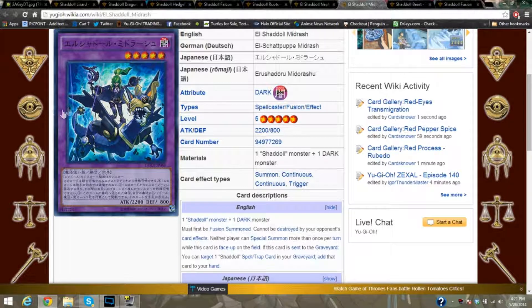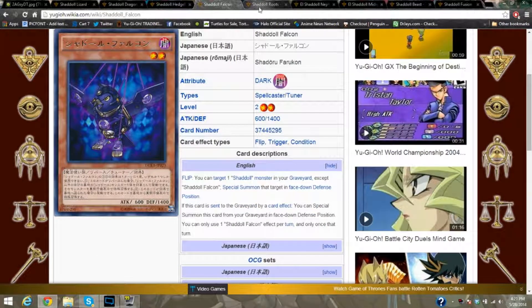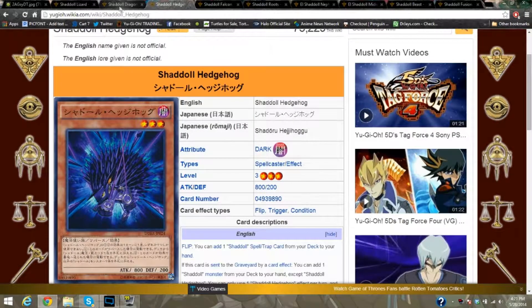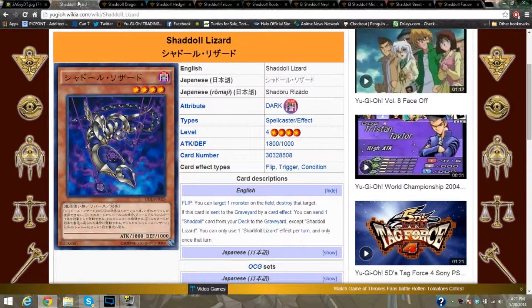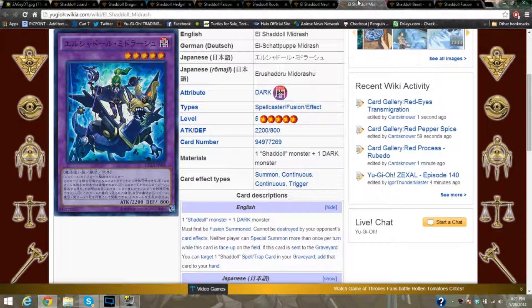I believe the dragon she's riding is actually Shaddoll Beast — I may be wrong. I do know that's Gusto — maybe Preeka, but I'm not fully sure. They borrow a lot of monsters; a lot of these are former Gustos. A little flavor info for you. But with that said, now we've got the breakdown. We understand how these guys work and how they want to win the game. Let's go straight into the side cards.